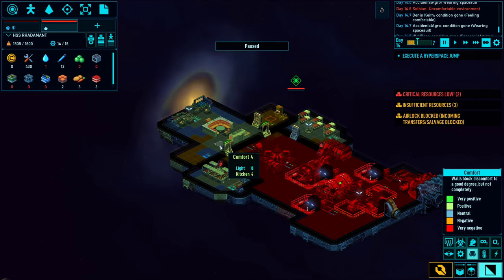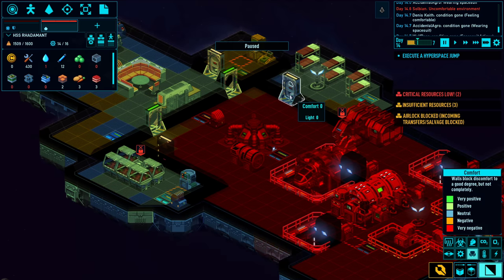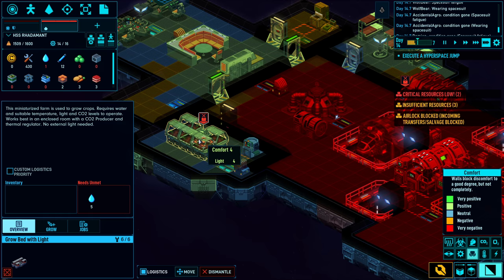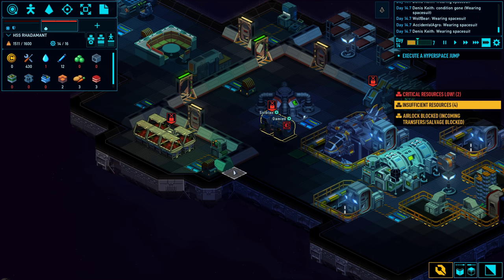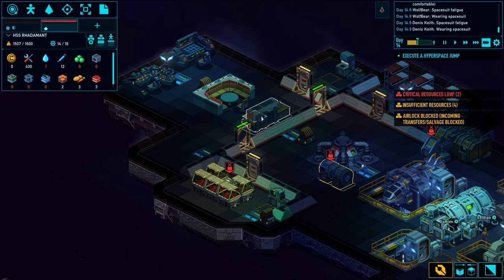Let's do a quick rundown. I've got a barely comfortable kitchen, a pretty uncomfortable toilet - I need to add a light. The grow room's okay. It is saying that the water needs are unmet. One thing I could do is if water is less than five, make it. I'm going to need to hop to a water asteroid promptly - that's going to be important.